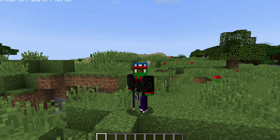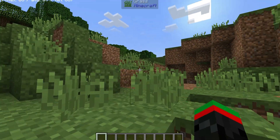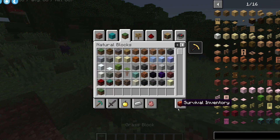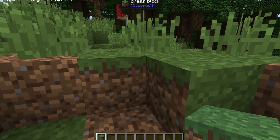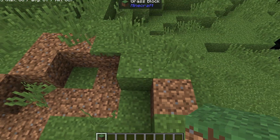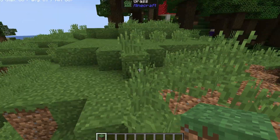Alright, I am in a plains biome, and as you can see, by default it has the fancy bit of grass. What this is, is basically — if we look at our grass blocks, some of them are the normal grass block we know and love in Minecraft. And then some of them are like this, where the top texture is on the side, and it makes it look really cool, in my opinion.